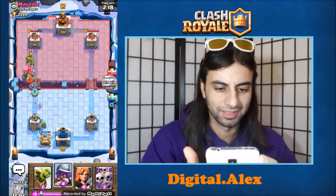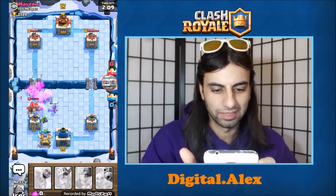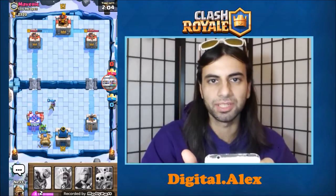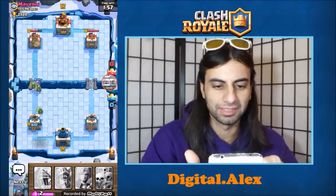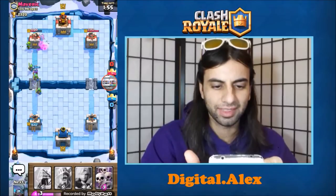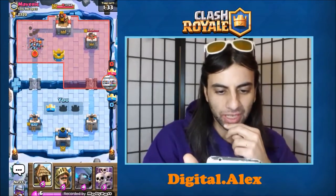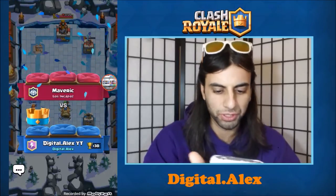I'm not going to rush it here by throwing the Goblin Barrel — I'm actually going to just do this. Arrows are going to be very important right here. I don't think his Golem is going to get very far here. He wasted a Fireball, honestly. I think we got his Tower here. I'm going to let my Elixir fill up. I mean, he could have potentially come back if I sat and did nothing, but he had a really, really strong push there.